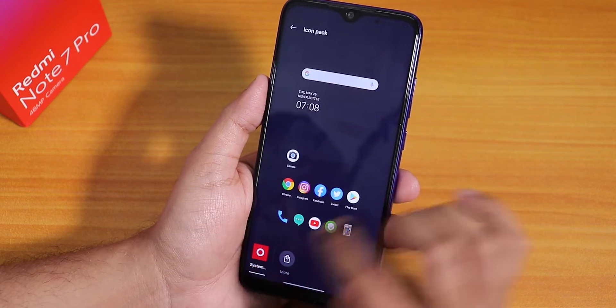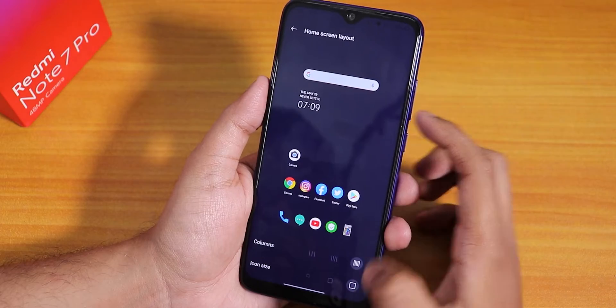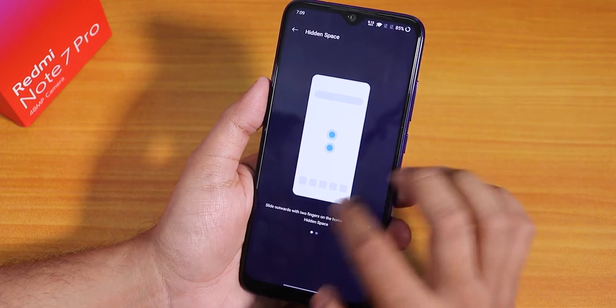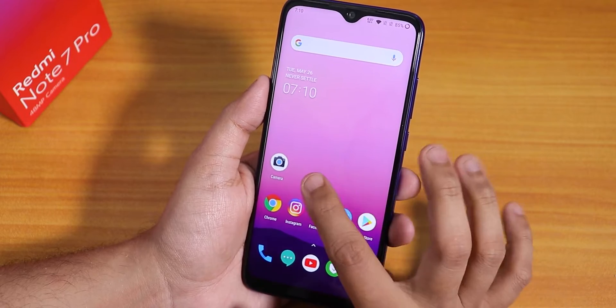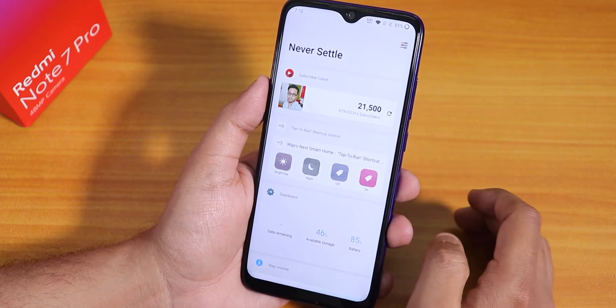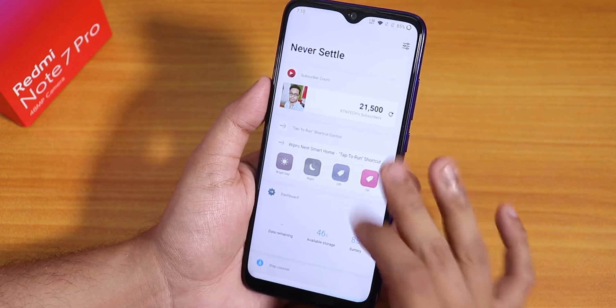There is only one icon pack option in the system. You can change the home screen layout and I've increased the icon size. We also have the Hidden Space option. On the left side of the home screen we have the Shelf.